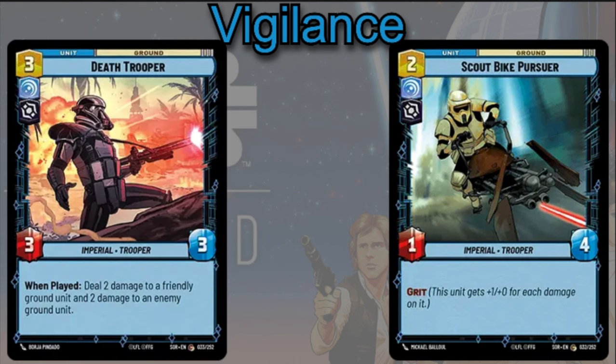Death Troop is an interesting card — three cost, 3/3. When played, you deal two damage to a friendly ground unit and two damage to an enemy ground unit. It lets you ping units so you can then activate Palpatine's deploy ability when you flip into leader unit form.